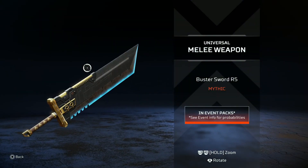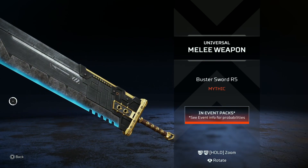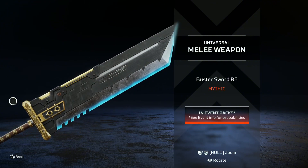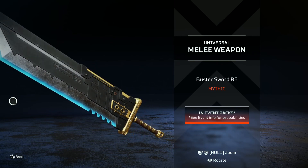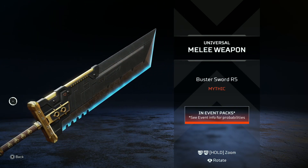And of course we got the Buster Sword, and this is a universal heirloom. So if you get this, you can attach it to any character, which is the first time they've done that. And of all the things to start it out with — I mean, just freaking epic. I posted another video where you can see me opening some packs. That Valkyrie skin, man — it's fire. I like that. I also like the Wraith one, that one's pretty cool as well.